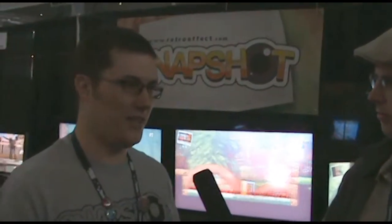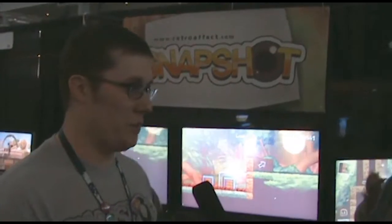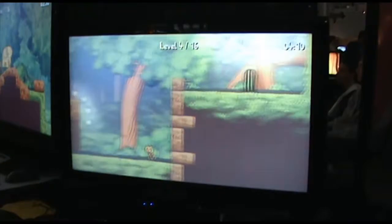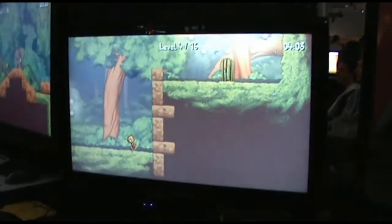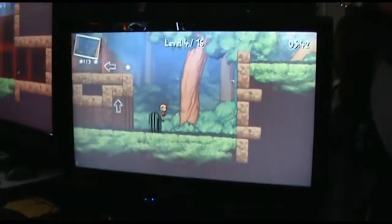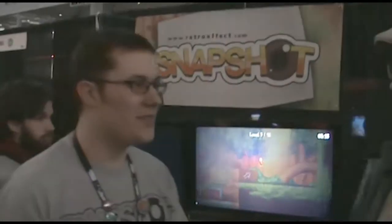This is Snapshot. Snapshot is a 2D puzzle platformer where you play as Pic, a little robot guy. You can take photographs of objects in the game, capture the objects in the pictures, and then paste the pictures back into the world and all the objects fall back out. So you can use them later on in levels to beat all the puzzles — so it's a puzzle platformer.